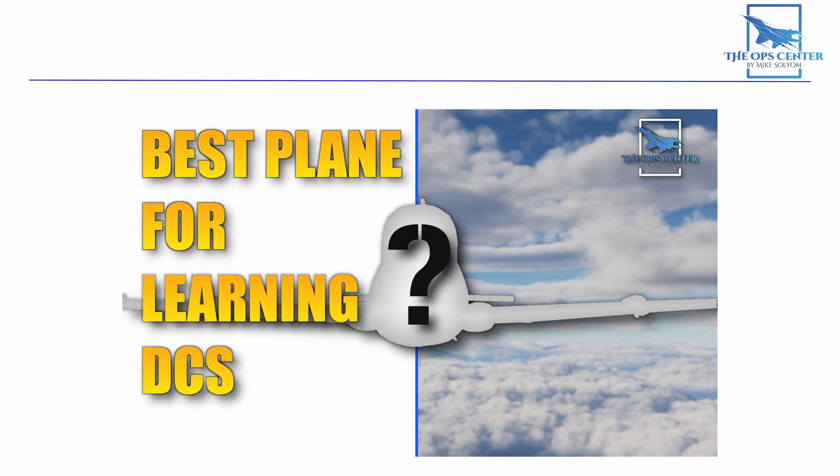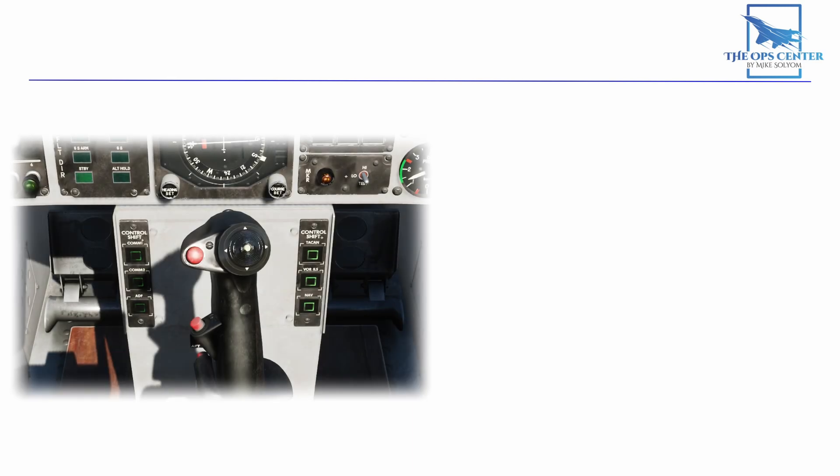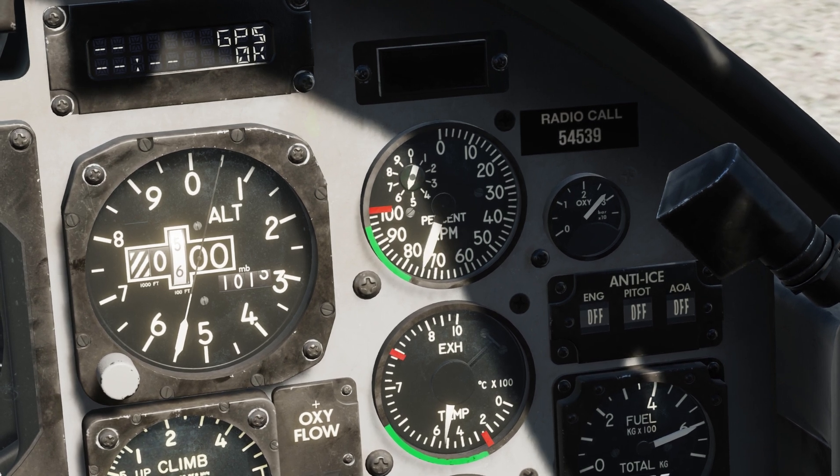The first thing on our list is maximizing thrust. We can maximize thrust by pressing down on the wheel brakes while we advance the throttles to maximum. It might seem counterintuitive, but it takes time for a jet engine to spool up to maximum power. Piston engines can typically rev up faster, but jets might take a little longer. You can see just how long it takes the RPM needle to move to 100% after I've pushed the throttle all the way forward.